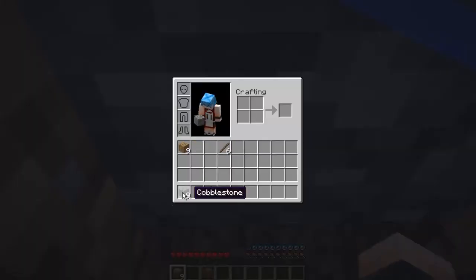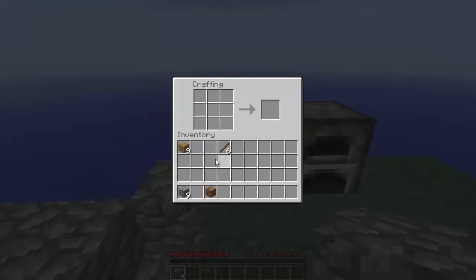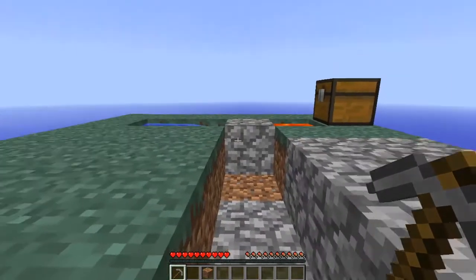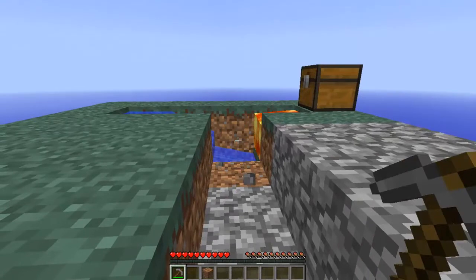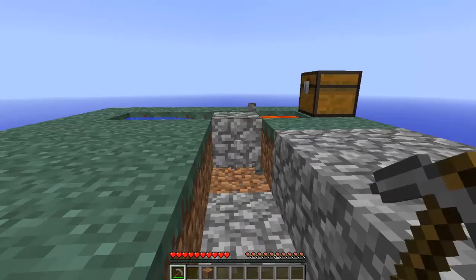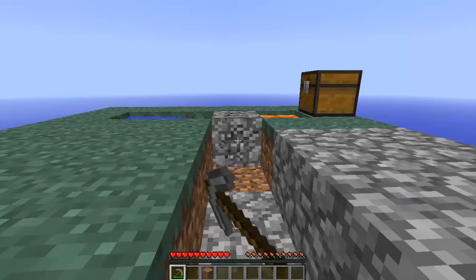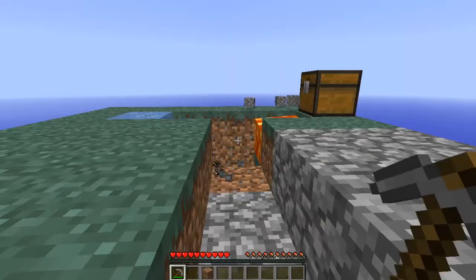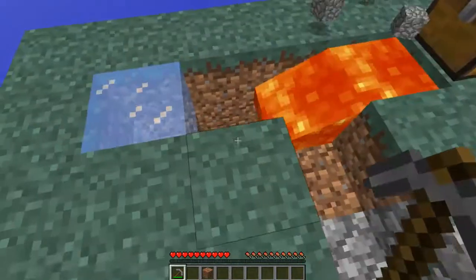Oh well, I got nine cobblestone, I'll be fine. Now cobblestone — it's not really a rare source in Skyblock. Because you've got this cobblestone generator here. And why am I pointing at the screen? It's not like you can see me pointing at my screen. But yeah, it's not really rare. Because, yeah, cobblestone generator — see look, that's what I mean.